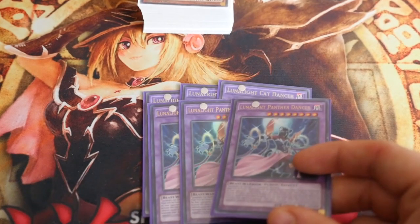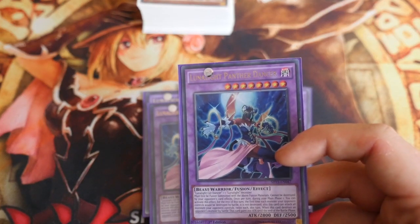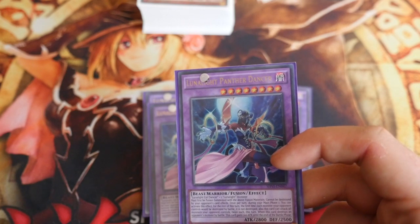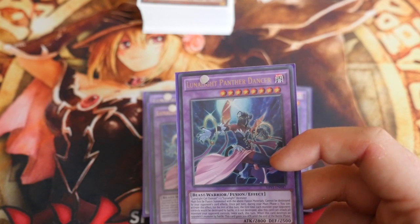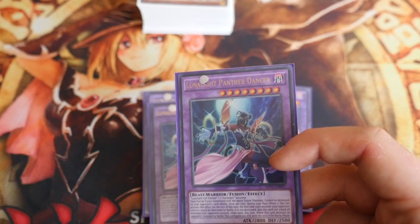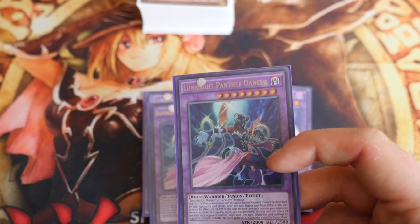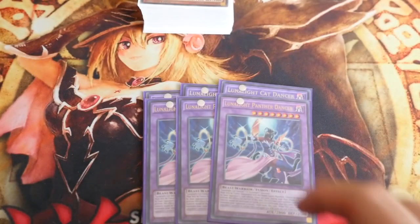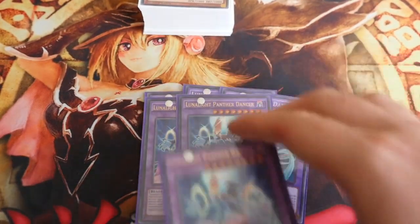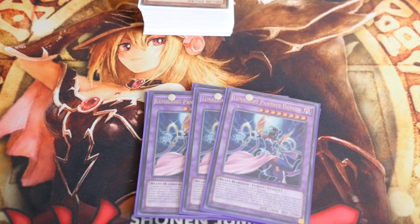Lunalight Panther Dancer needs Lunalight Cat Dancer as fusion material — which is where Fusion Tag comes in. Must be fusion summoned with the above materials, cannot be destroyed by opponent's card effects. Once per turn during Main Phase you can activate: for the rest of this turn the first time each opponent's monster would be destroyed by battle it is not. This card can attack all opponent's monsters twice each turn. When it destroys an opponent's monster by battle, it gains 200 attack until end of battle phase. Beat over the weak ones, beef up to hit the stronger ones, and keep going.